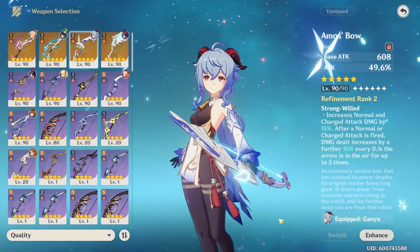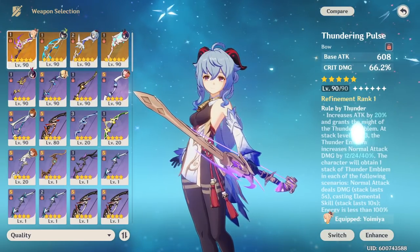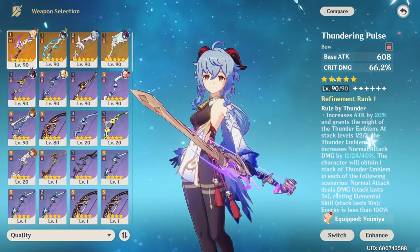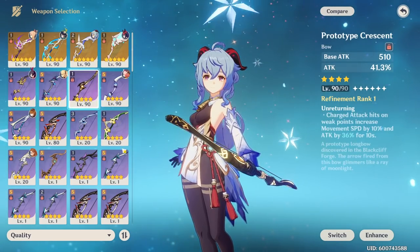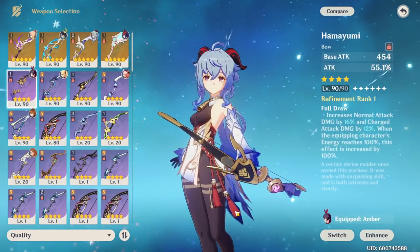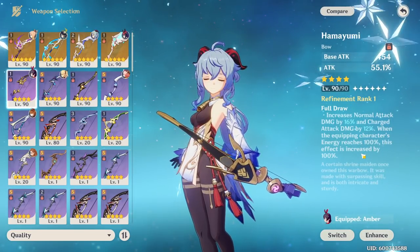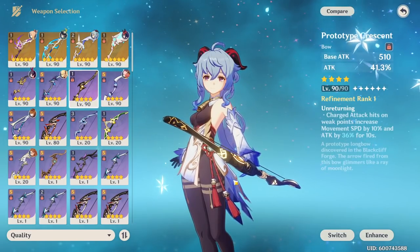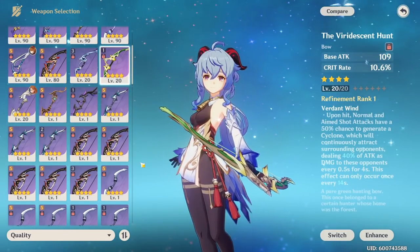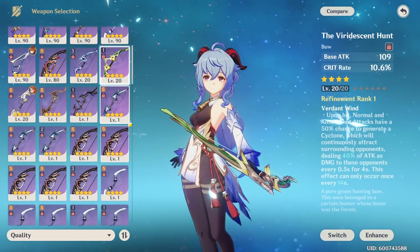For weapons, Amos' Bow is broken on Ganyu — very straightforward. Thundering Pulse is a good option if you don't have Amos, and its crit damage stat eases artifact RNG. Hamayumi and Prototype Crescent are also solid options. Generally, I'd use Prototype Crescent in freeze settings and Hamayumi in melt settings. With the Hamayumi, you get increased charge shot damage when your energy is at 100%. Prototype Crescent boosts movement speed by 10% and attack percentage by 36% when its passive is active. I'd stick with Prototype Crescent or Hamayumi over battle pass options — there are much better choices.